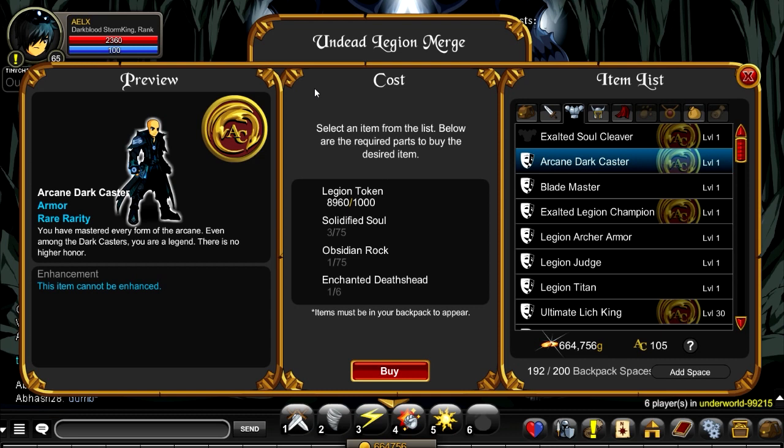Okay, well, this guide's gonna help you guys out. I'm gonna show you guys how to get all three of these items. First, we are gonna start with the Solified Soul and the Obsidian Rock. There are two ways you can get this.